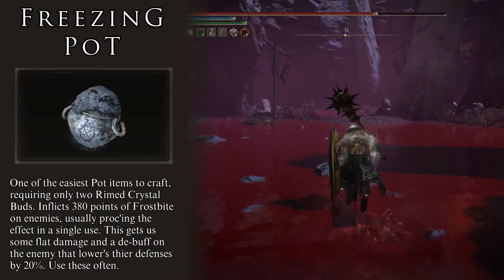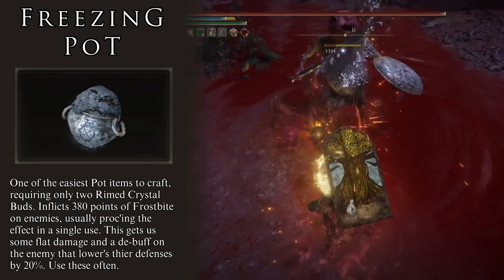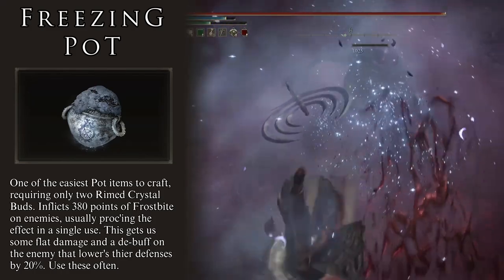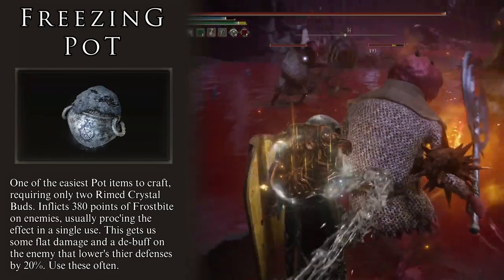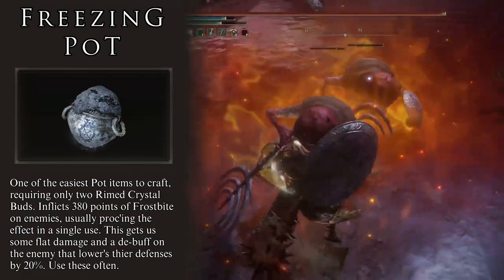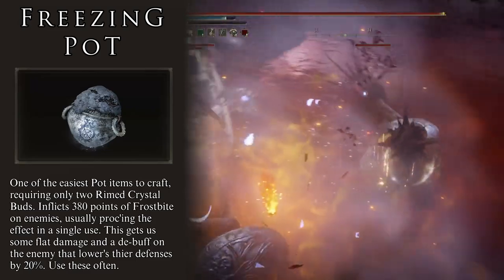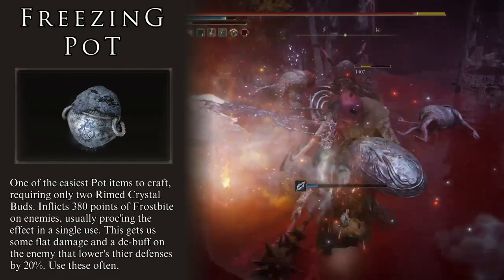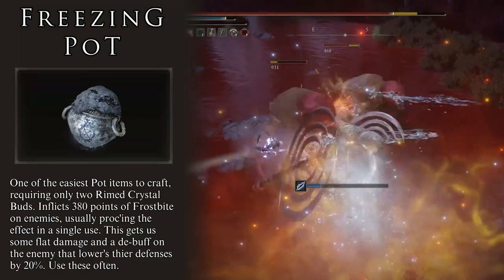This pot is easy to make, requiring only two Rimed Crystal Buds. We can find about a hundred of them scattered in the northwest part of the Consecrated Snowfield, so it is easy to farm and stock up. Use these constantly, as the damage they provide is really valuable. One last note: the Mimic also throws these when summoned, giving us free Frostbite procs without costing us any resources.